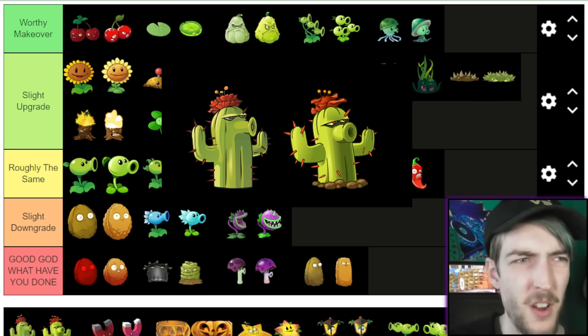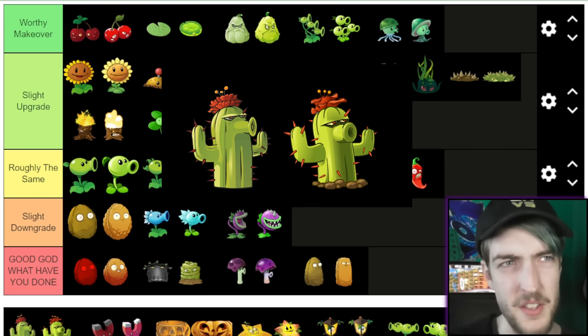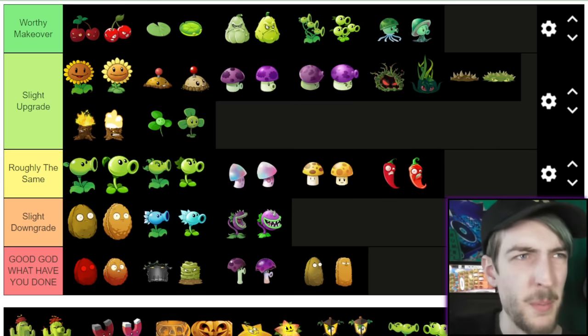Cactus now. This is kind of hard as well, because they just fit in with their art styles so well. The second one's a bit shorter, but they actually just added back the feature where she can reach up and take out balloon zombies. I'm going to go Roughly the Same.